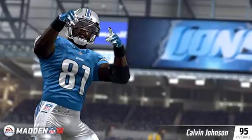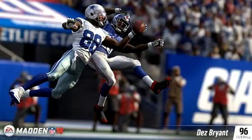Coming in at number two is Dez Bryant with a 96 overall. Fight for the ball with Bryant's three 98s in catching, jumping, and spectacular catch. He'll get there with 89 speed, 90 acceleration, and 92 elusiveness. Breaking loose is easy with a 91 SPM and 95 jump.